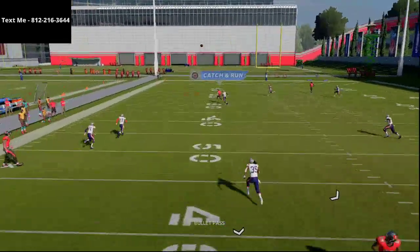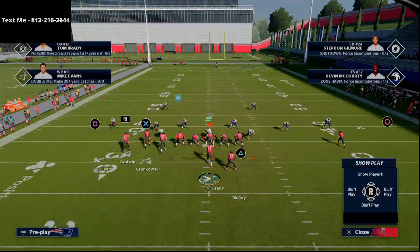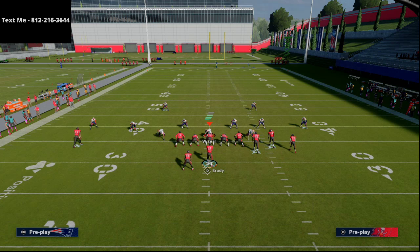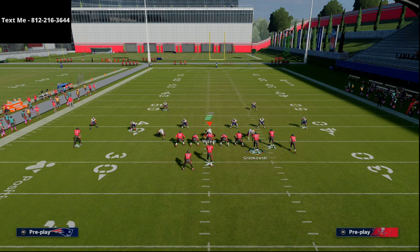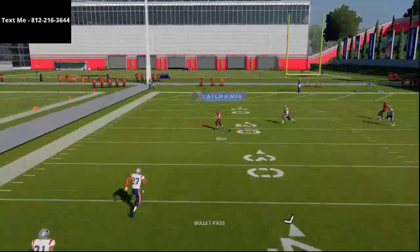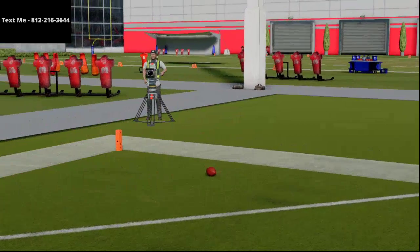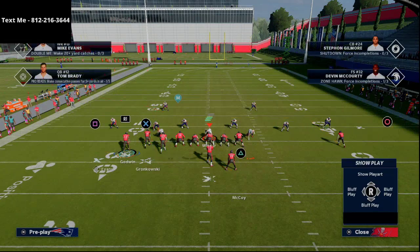This route combination still beats cover 3 press over the top. Sometimes Devin McCourty is matching — he's on a hook curl zone, and the primary reason he's matching is because there's nothing vertical to that side of the field. If you put the tight end on a simple in route or crosser, he'll take that route and leave the deep post open over the top. The out route run to the short side of the field is also money for pulling down that outside third zone.